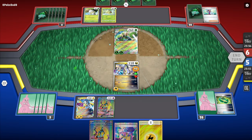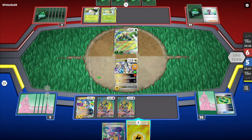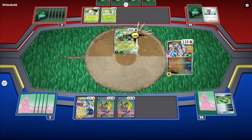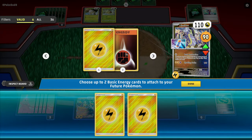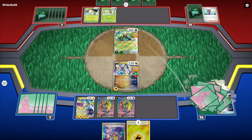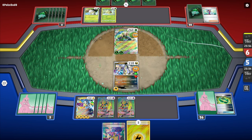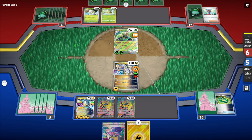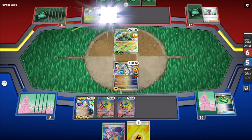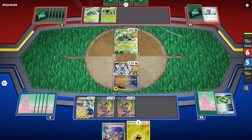I attach the energy, play Techno Radar, discard Professor's Research, and bring in two Iron Crowns. I've got three electric energies in hand — keeping them. Press Peak Acceleration, grab two energies, place them on the benched Iron Hands. Next turn I'll probably play Iono, but I should be able to take the Spidops EX and claim three prize cards.